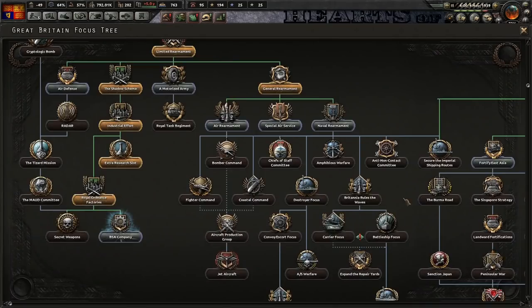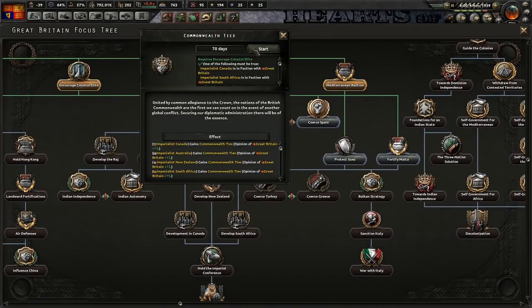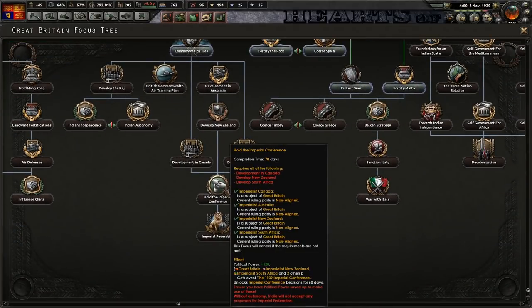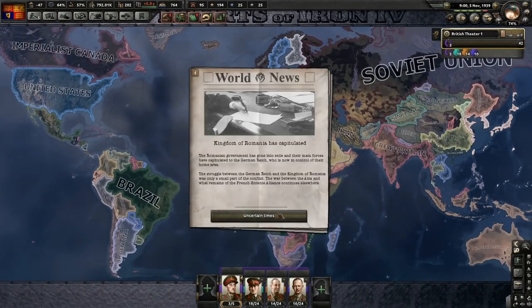I guess next episode guys I'll probably just - do you know what, let's just cancel. We'll cancel this focus. We'll go ahead and just start doing Commonwealth Ties. So what kind of puppets do they start off as? They are integrated puppets. So we quickly want to go ahead and just grab this. We will definitely want to start saving up some political power. That should be fine now, since we won't have the mutinies to deal with.